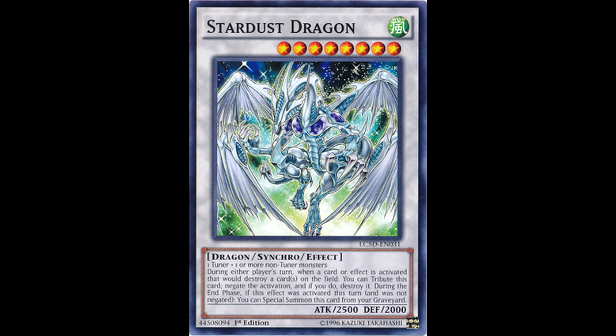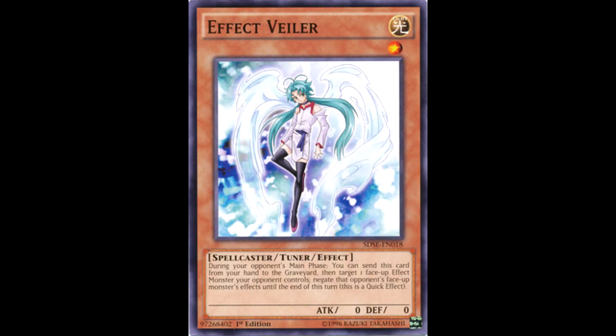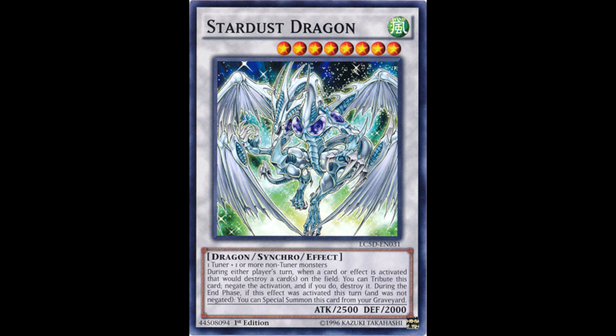Stardust also has interesting interactions with effect-negating cards. Stardust tributes itself as a cost and then negates while in the Graveyard. This means that if a card negates the effects of a face-up monster on the field — like Skill Drain or Fiendish Chain — Stardust can still use its effect without worry. But if a card says its effects are negated until the End Phase — like Effect Veiler or Breakthrough Skill — then regardless of where it is, Stardust's effect won't go off. The key is in the wording: Stardust tributes itself to activate its effect, meaning if you try to chain something to it while it's on the field, you won't be able to — by the time you can chain, it's already in the Graveyard.